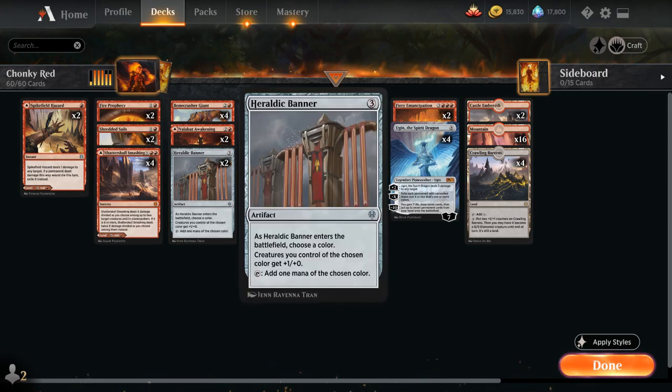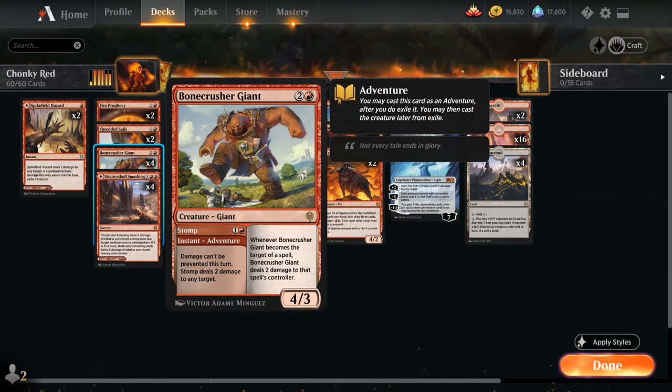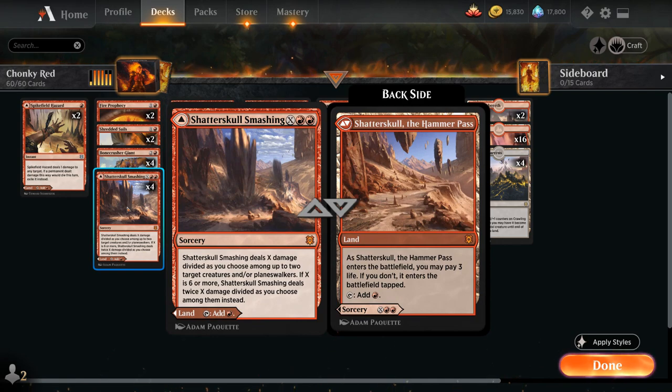We also have the full playset of Bonecrusher Giant — often we'll use the Stomp adventure first for 2 mana dealing 2 damage to any target, and then afterwards we can play a 4/3 creature, so a nice 2-for-1. And then Shadowspear's Smashing, also a land that we can play as a removal spell in the late game.